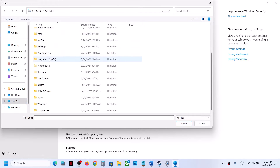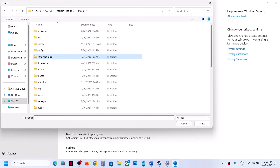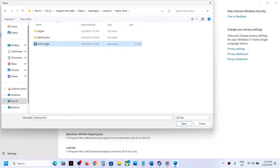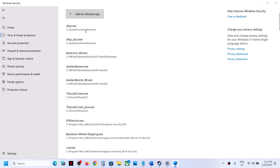If the game is installed in C drive, open C drive, then Program Files (x86), open the Steam folder, open the SteamApps folder, and then open the Common folder. Now open the Pacific Drive folder, select the game.exe file, and click on open. Once the game is added, click on Add an allowed app once again.